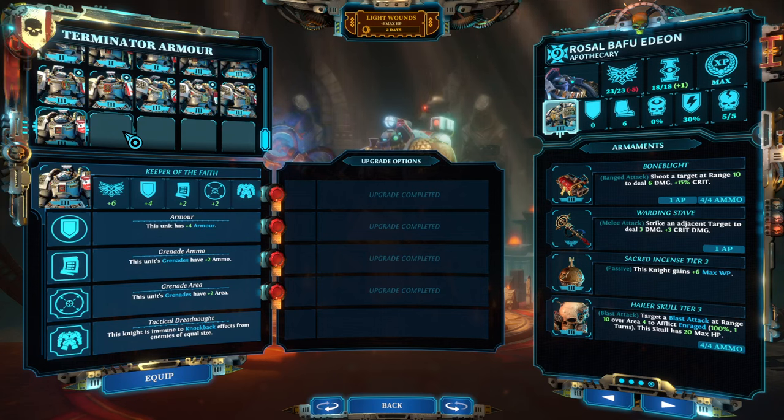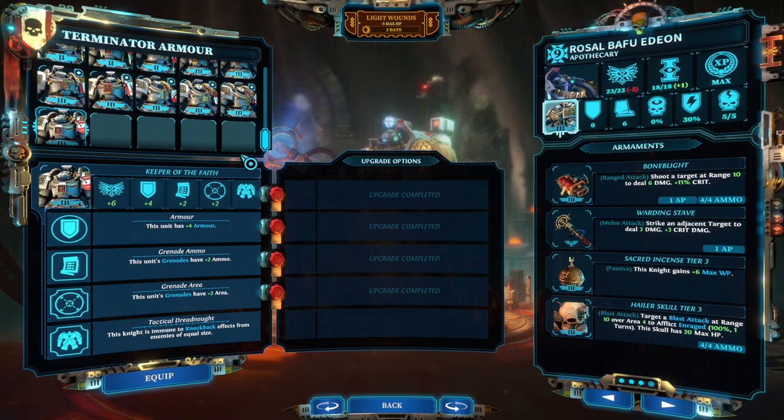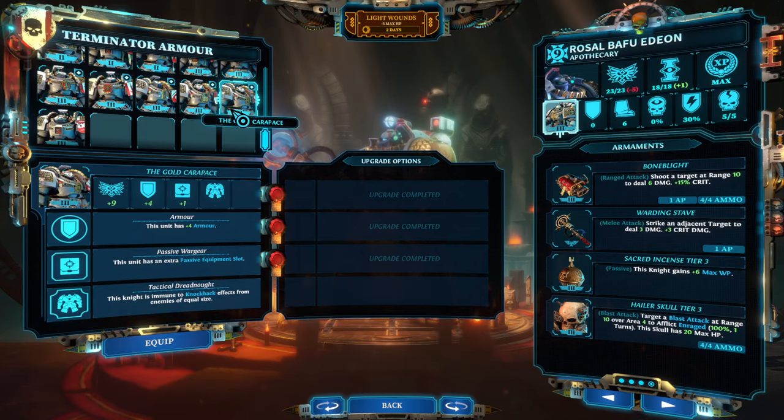Each armor comes with different loadouts, and I just wanted to give you a couple of highlights for what I think are valuable armors. There are a couple of armors in both the Terminator as well as the Power Armor tier which will give you grenade ammo and extra grenades. For Power Armor it is an obvious choice for Purgator or Purifier. For Terminator Armor it can be a choice in stun teams in particular, or in affliction-based teams where you want to give a character a ranged attack. For example, this type of armor can work very well on a Paladin carrying a massive shield, because they don't have a ranged attack — you give them basically three grenades with very large areas to work with.